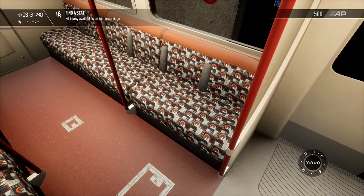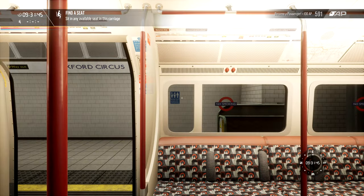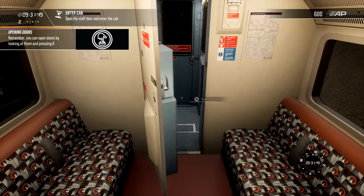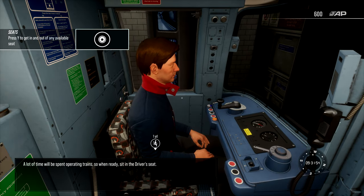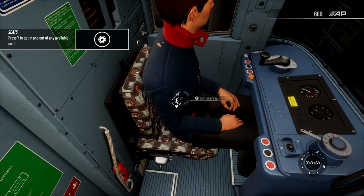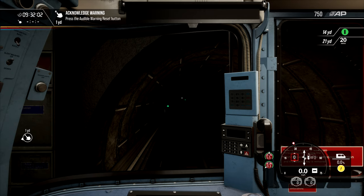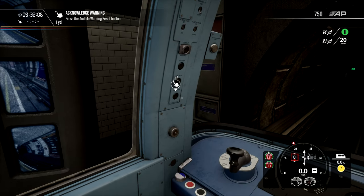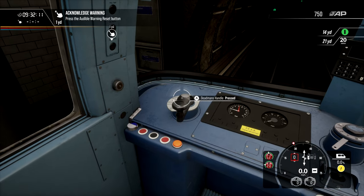Right, it will ask us to sit down which is weird. Find any seat. Push start, unpause, and then we can get into the driver's cab. So first of all, it is asking us to acknowledge this. I'm going to press that, which is going to bring the brake pressure back up, and then I'm going to reset the valve.